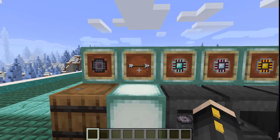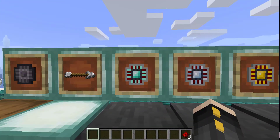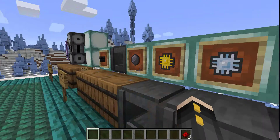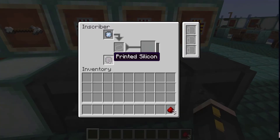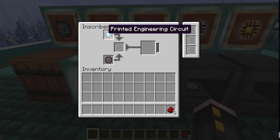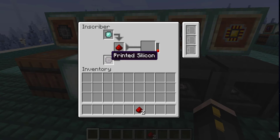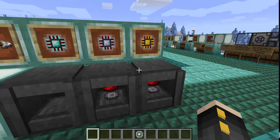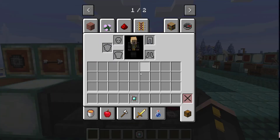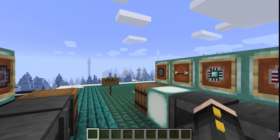This next part is just going to be the same thing, except you're going to need to combine them all into more advanced parts. These processors are just the more advanced versions of the circuits. To make a processor, you're going to need a silicon plate for each one, your printed circuit, and redstone in the middle. If you put all three of them in the inscriber, it'll create your processor. Those will be used for more advanced recipes later on in the mod.